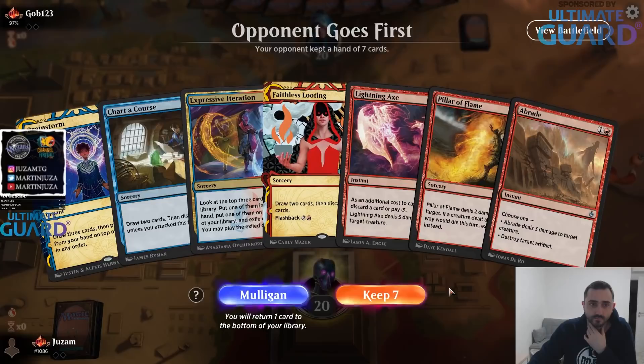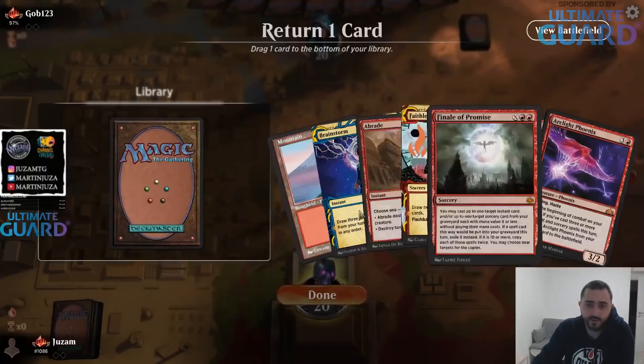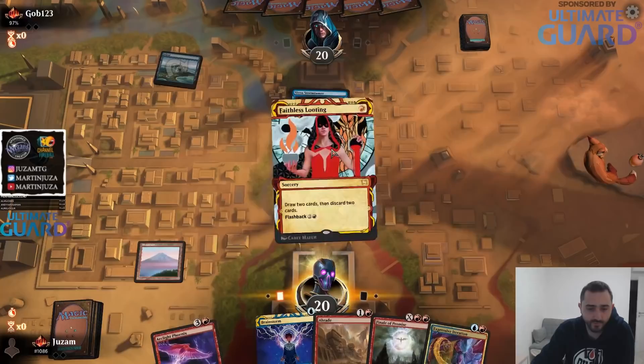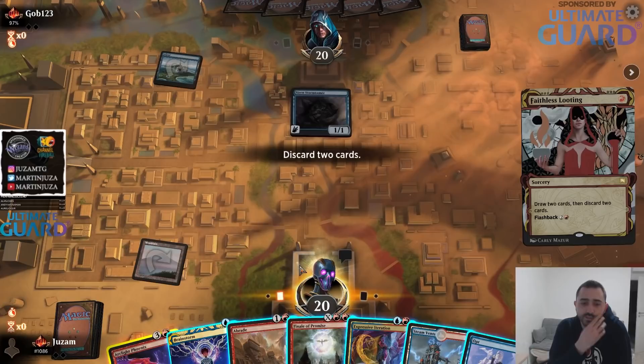There's no sound — I'll mulligan this hand. Going to put the Finale back. We have a Faithless Looting plus Arclight Phoenix, only one land, but that's a perfectly reasonable hand. Island, go. Let's fire up the Faithless Looting while we can make sure it resolves, so Phoenix definitely goes in the graveyard. I think I might just discard Brainstorm.